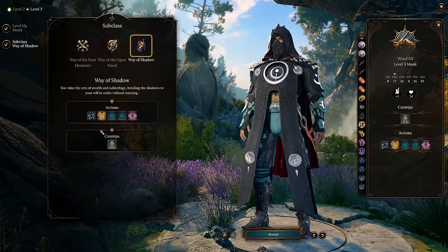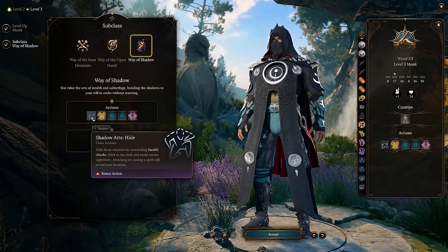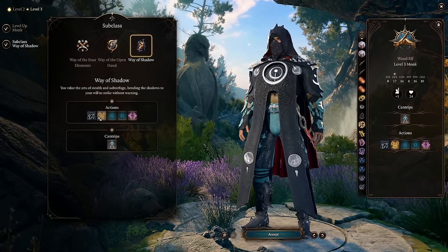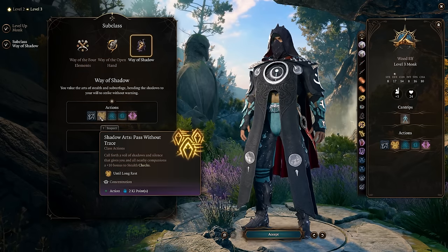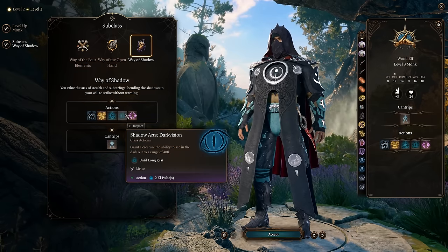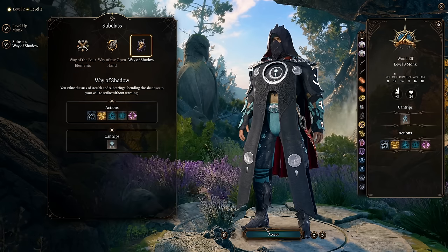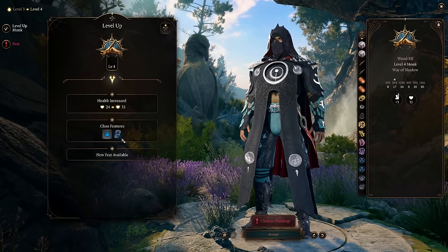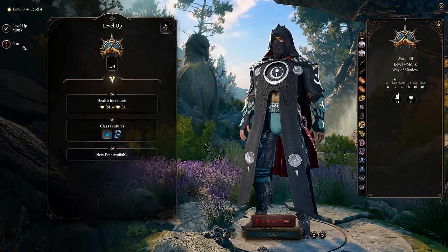Way of the shadows gives some fun actions — namely shadow arts hide, so now I can go stealth as a bonus action. This is going to be nice once we have rogue capabilities to stealth and sneak attack things. Shadow arts pass without trace allows me to have plus 10 to stealth checks, though it does require concentration. We also get darkness, dark vision, silence, and a cantrip of minor illusion so we can distract things and move around freely.